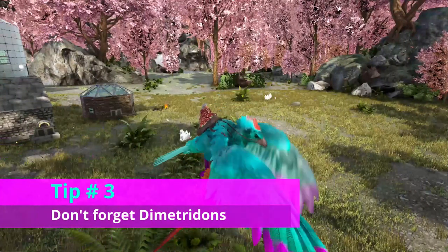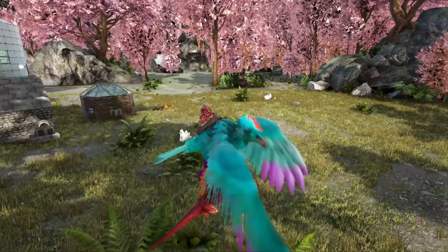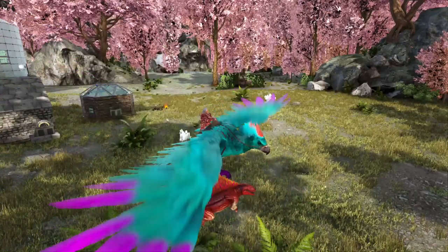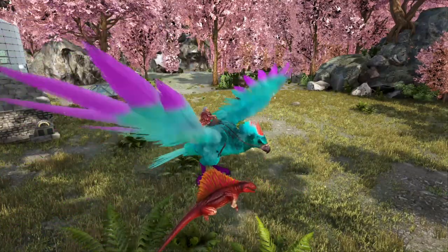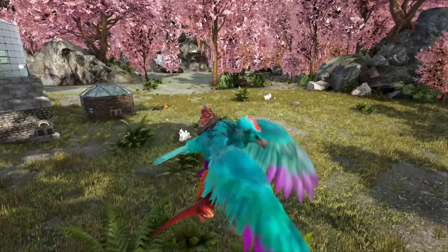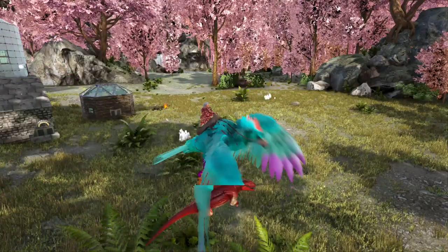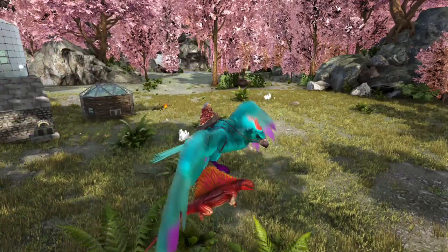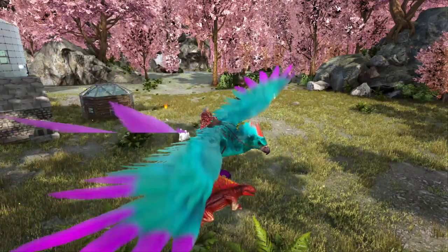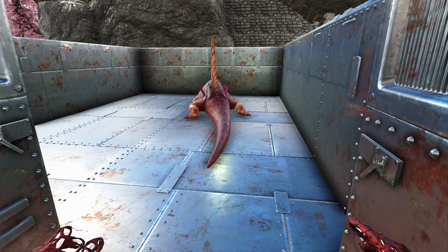Tip number three is don't forget about Dimitriodons. These guys are portable air conditioning units. They can be picked up by an Argentavis, so pretty easy to grab and trap. They do have a fast torpor drop, so make sure you have lots of narcotics. If you level up their melee, it increases their range as an air conditioning unit. The reason I recommend them is they make way less noise than air conditioning units, and they're way less resources to craft, especially if you're early game and don't even have a fabricator yet. Just place them in your subfloor as you would the air conditioning units, level up their melee, and you're good to go.